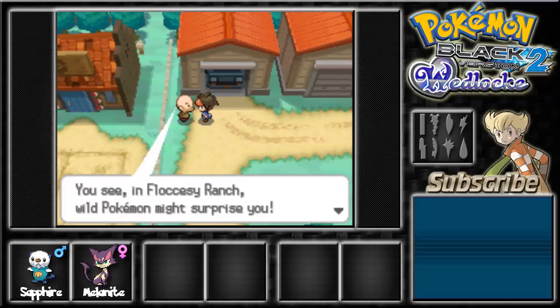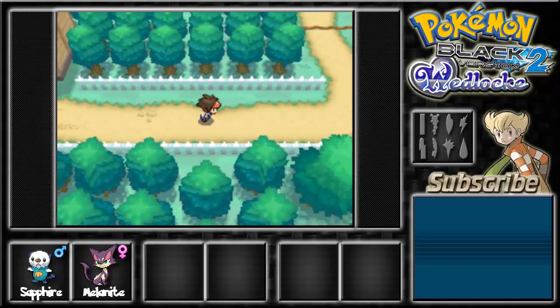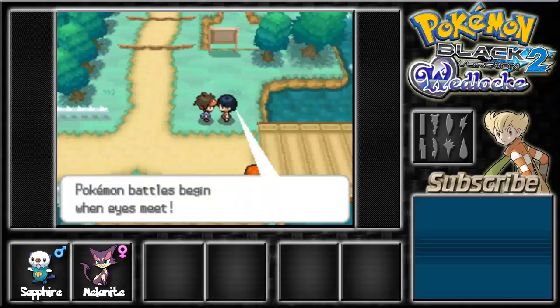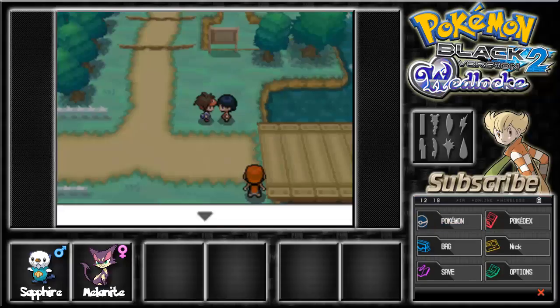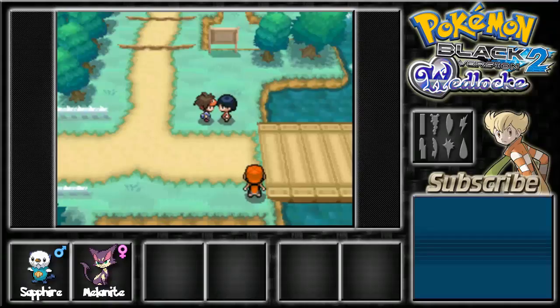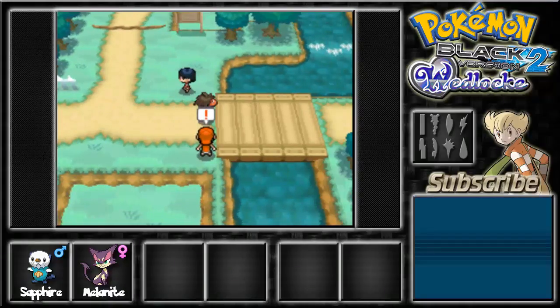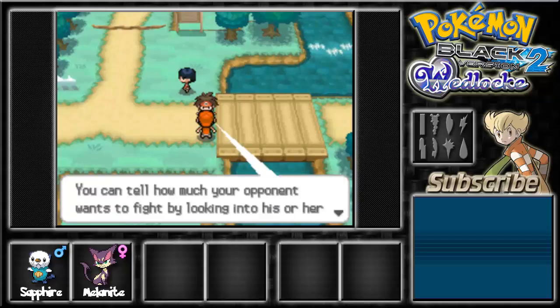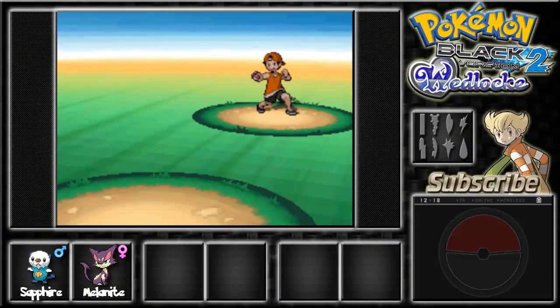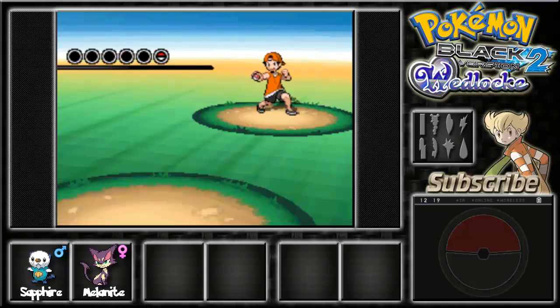There's an old man up here — Floccesy Ranch is where we're headed next, so on to Route 20. This is our next route, and there's an NPC who tells us how trainer battles work. Let's put Melonite up front and battle the first trainer, because this is the first real route with actual trainers. Here's a Youngster and we're going to see if we can take him on with Melonite and Sapphire — our first pair.